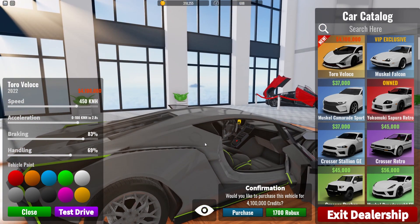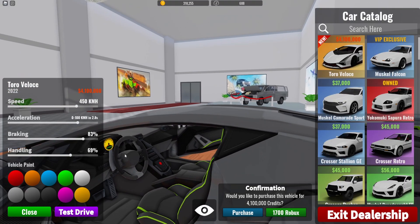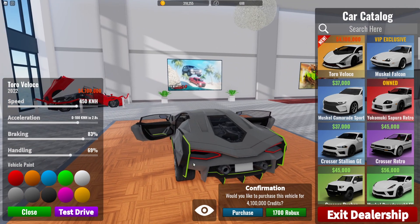We can buy this with Robux or credits I guess. We have a nice stash. I like the green stitching in the seats and the outside and stuff, very cool.